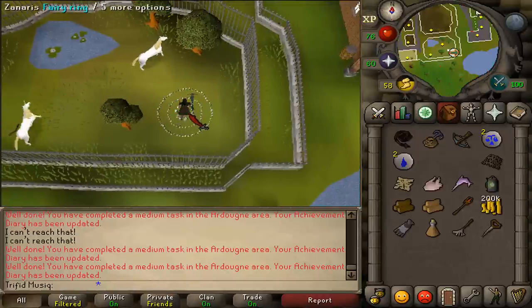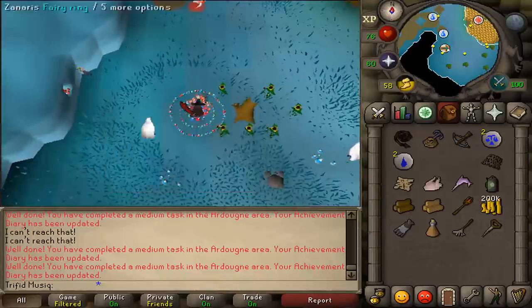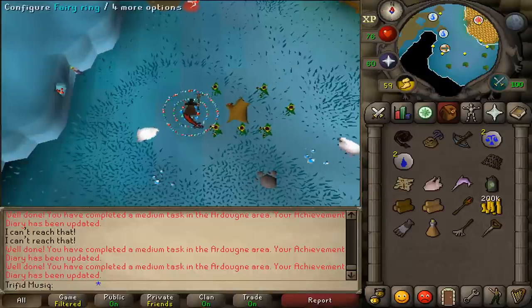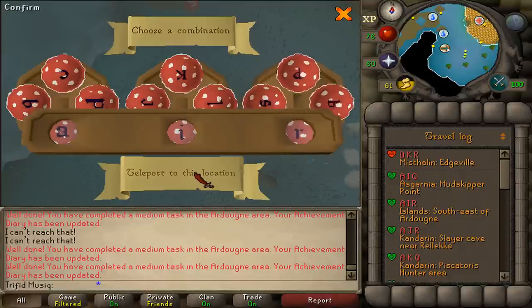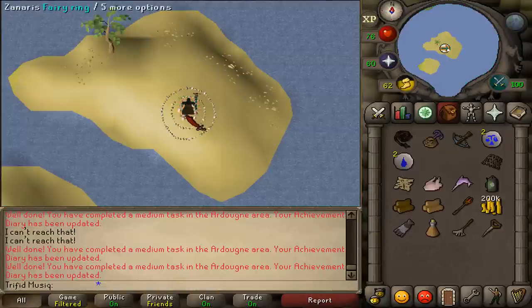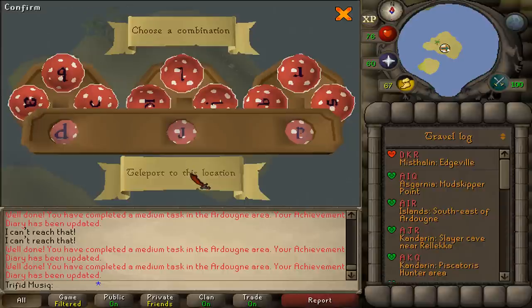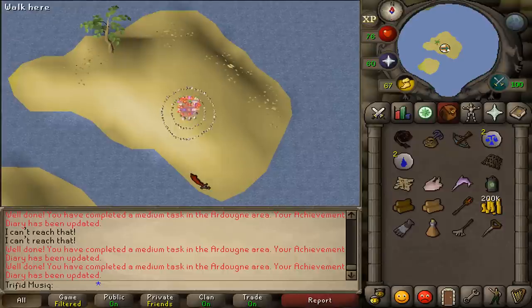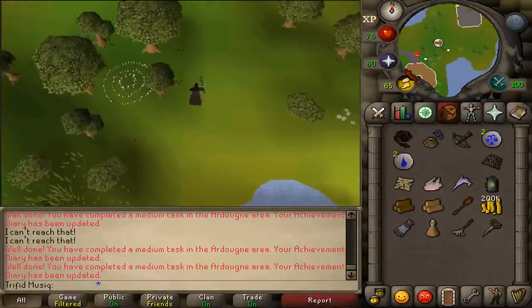Because we are now in the zoo with the unicorns, let's configure the Fairy Ring and use code AIR to go to the little island just southeast of Ardoin. Then right-click and configure again. Let's go back to the Tower of Life using code DJP and teleport.